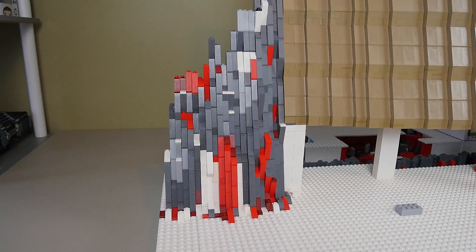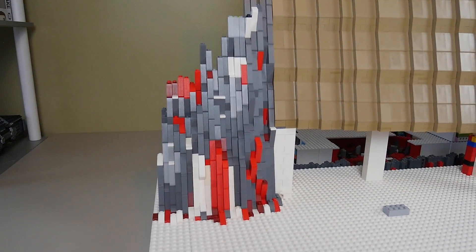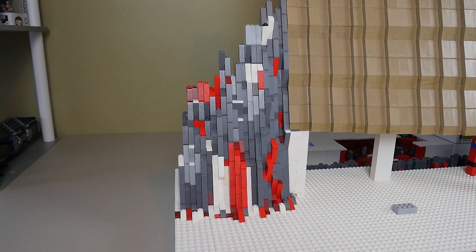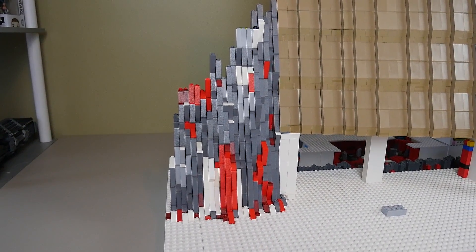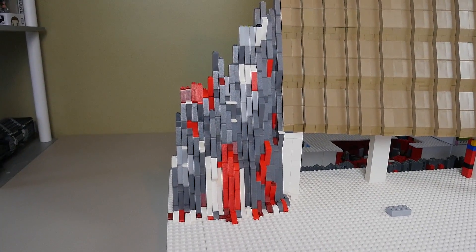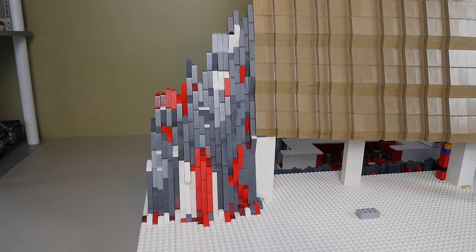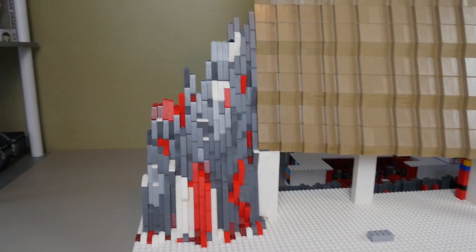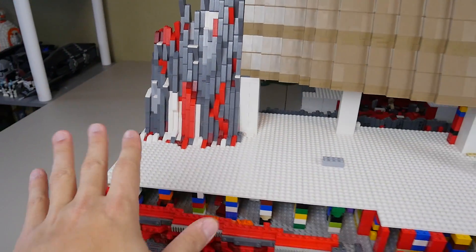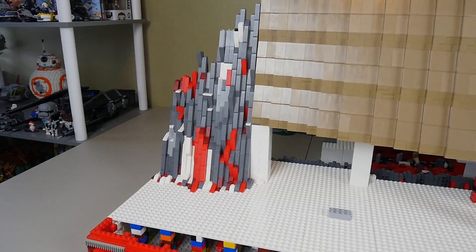The only downside is this actually uses a lot of filler bricks. It is not completely hollow in the back, so I do have to add a lot of support bricks. I'm probably going to have to go out and buy some more LEGO Creative boxes to get some more pieces to actually fill in the mountain itself. But I think this looks really, really good - I definitely plan on keeping this design, at least to emulate on that side.